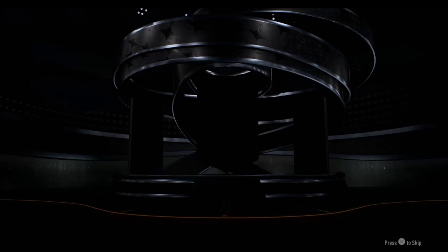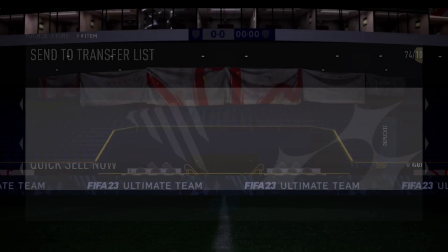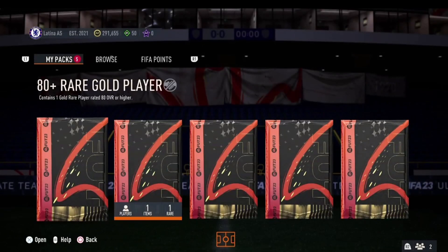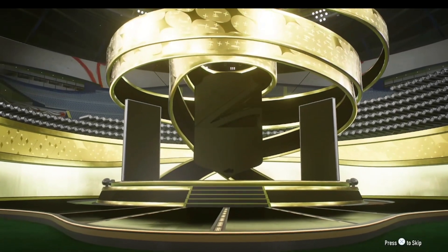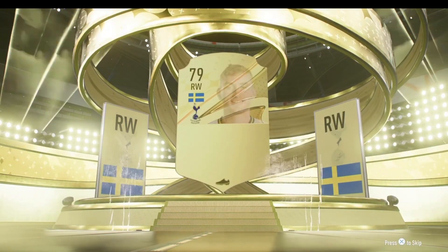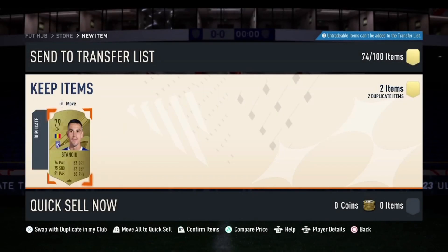Let's see if we can get anything in these two packs. We'll open the gold pack first because it is the worst pack — not going to get anything there, just skip it, not worth it. Send everything to club, quick sell that duplicate. Now we open the rare gold pack — minimum 81 plus. It isn't going to be a board, which means it is below 82. It is going to be Kulusevski, 81 rated. Let's move on to the upgrade pack that came out in this 6pm content.